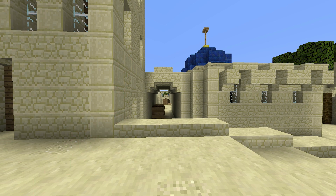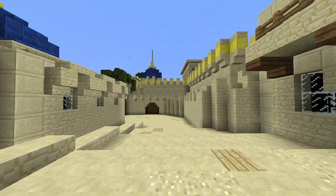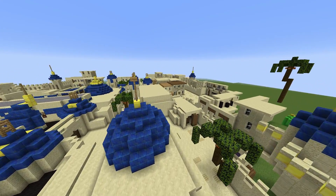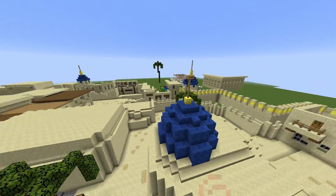Hey guys, welcome to another plugin tutorial and today it's on Counter Strike. You might recognize this place — it's T-Spawn in Dust2. This is a really awesome free plugin that you can download and have Counter Strike on your server in Minecraft.